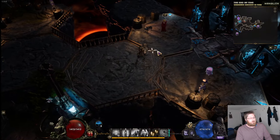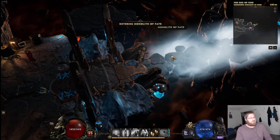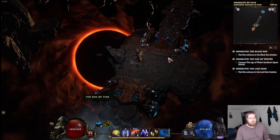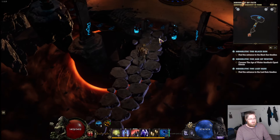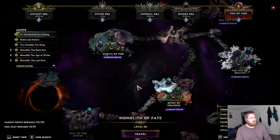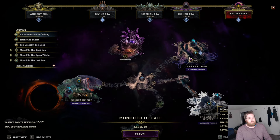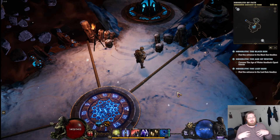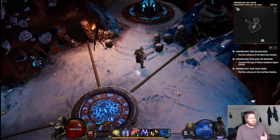So everyone started their league start, and a couple of people, myself included, decided to investigate the new storm totem node. There are a couple of reasons to think this wouldn't work out — namely it looks like it should have a huge multiplier malus, that is to say it's not just that you take minus 60, it's minus 60 multiplier — in this case it's minus 80.